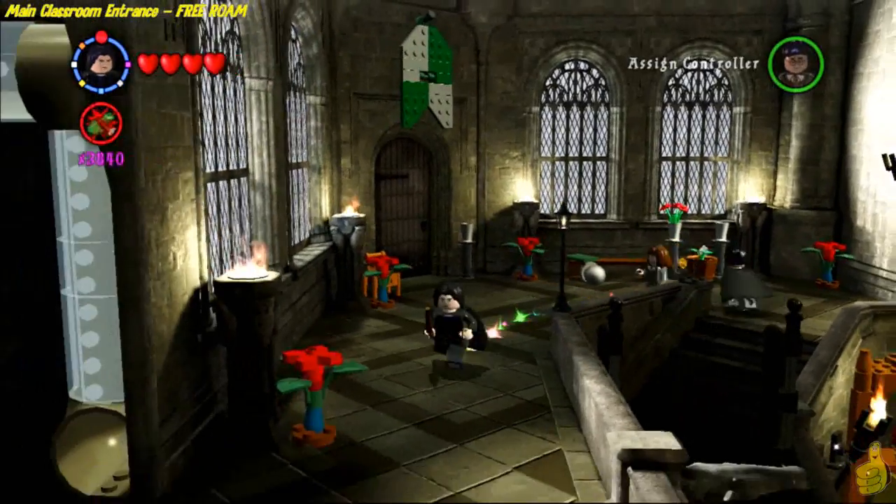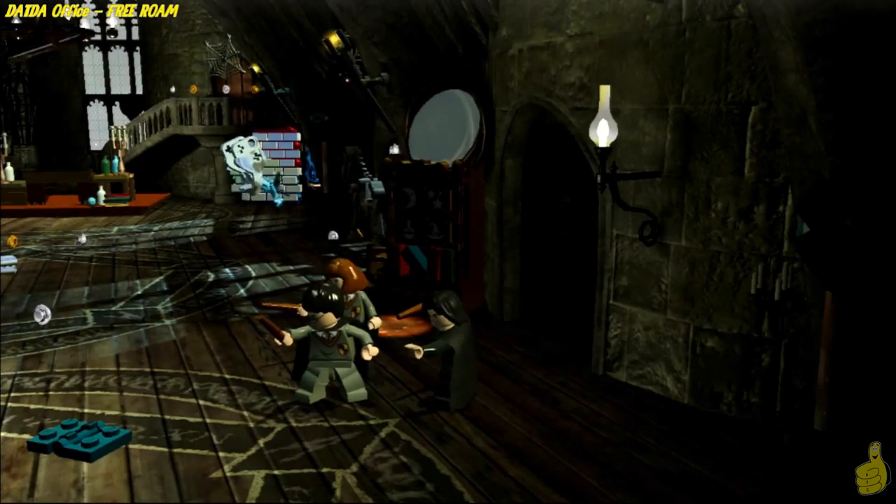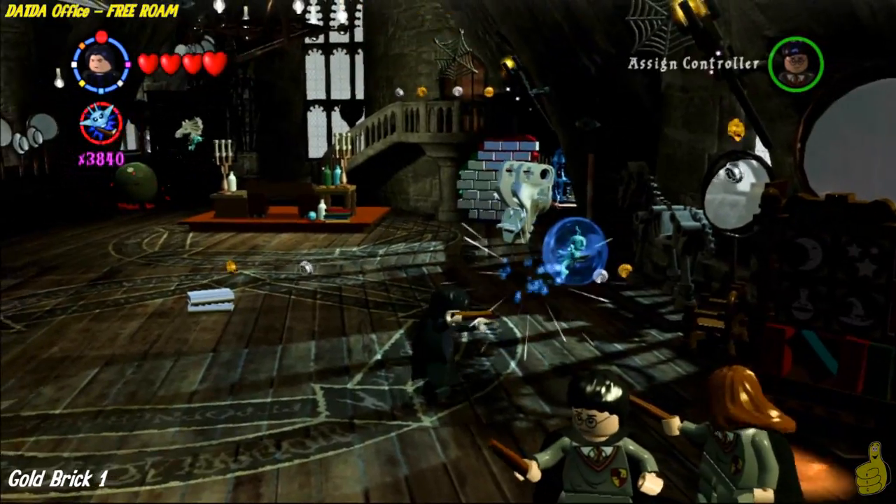We're going to select Snape because he's easy — we got him a long time ago. And we're going to head on into the office, which is the first one on the far left of the upper area in the main classroom there. To start things off, we're going to go ahead and take out some pixies.